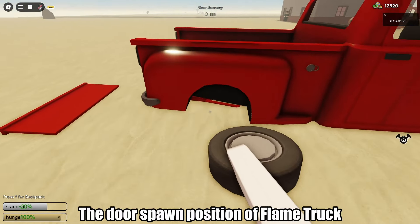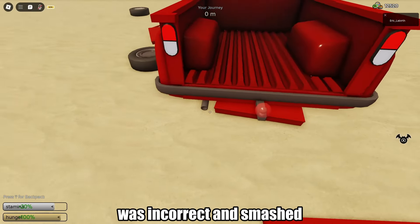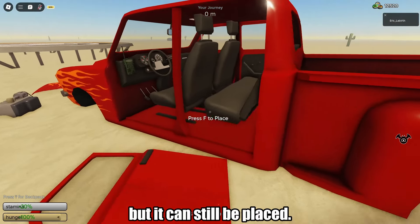The door spawn position of the flame truck was incorrect and smashed, but it can still be placed.